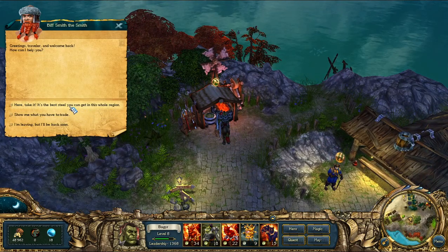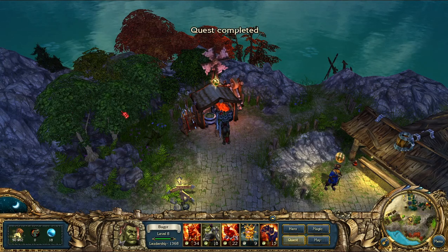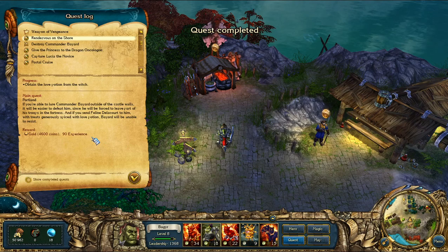I hand off the damaged steel to the blacksmith: 'Here — it's the best steel you can get in the whole region.' Gotcha. There's nothing new to trade. Now I need to obtain a love potion from the witch.